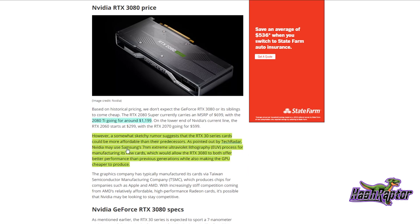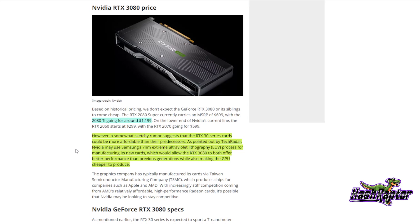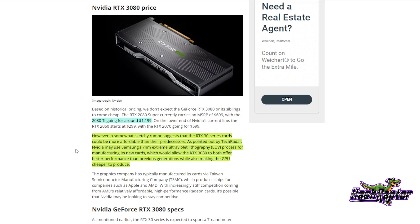Currently the RTX 2080 Ti is going for around $1,199. There's been a somewhat sketchy rumor that the 3000 series cards could be more affordable than their predecessors. As pointed out by TechRadar, NVIDIA may use Samsung's 7-nanometer extreme ultraviolet lithography process, which would allow the RTX 3080 to offer better performance while also being cheaper to produce.